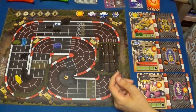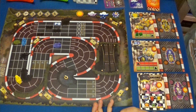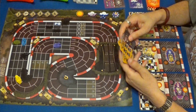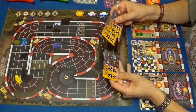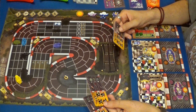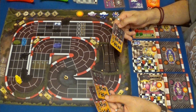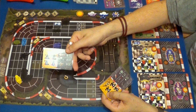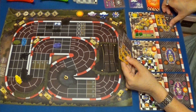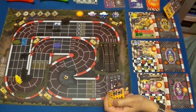Giramos su carta de turbo porque ya la ha usado. Vamos a dar unas cartas: una a Gamusino, otra a IU, y tres para nosotros. Vamos a ver qué tenemos por aquí. Son cartas muy entretenidas todas ellas. Me parece que voy a usar esta de ocho, que serán siete porque me falta una rueda.